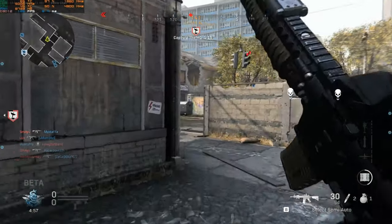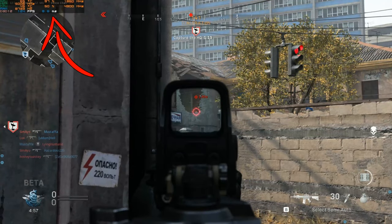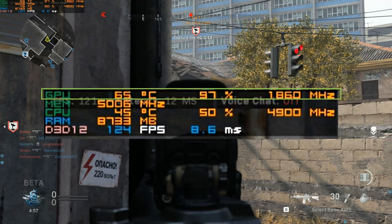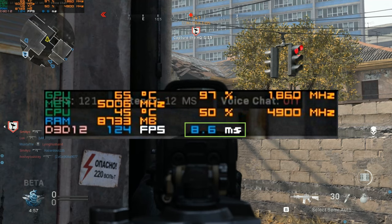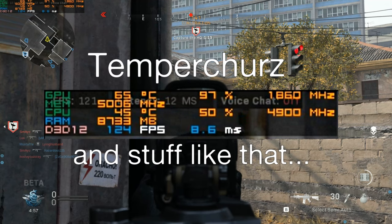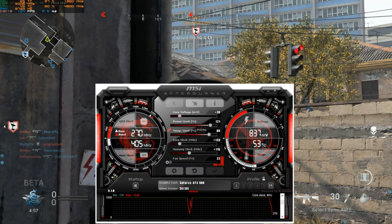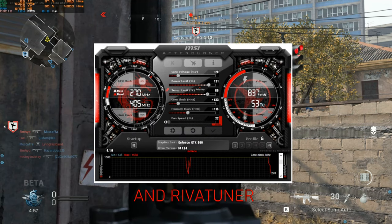You can find all the benchmarking metrics in the top left of the screen here. It's got my CPU metrics, GPU metrics, RAM, frame time, frame rate, temperatures, and stuff like that. Hopefully you guys are able to read it. I'm benchmarking with MSI Afterburner, which is a really popular software.